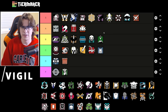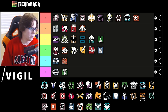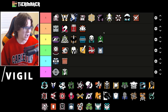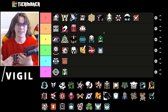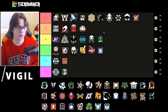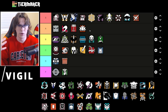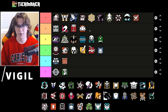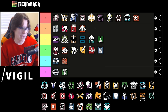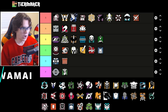Vigil is another A tier op on this map — I think even above Mozzie. Getting away on the roam is going to be super useful and his gun is a machine. Running around with Vigil, impacting your way out of sticky situations, dodging drones, hiding in spots, and wasting time on a small map is going to be very very helpful. This is also a big reason why Jackal is so good on this map — it can be really hard to hunt down a Vigil here. Great playmaker — top of A tier.